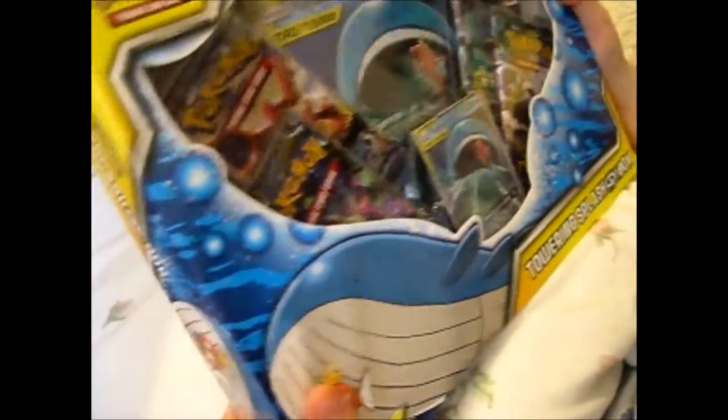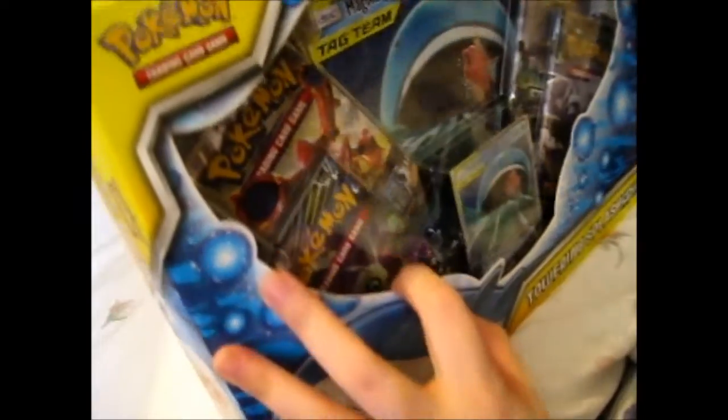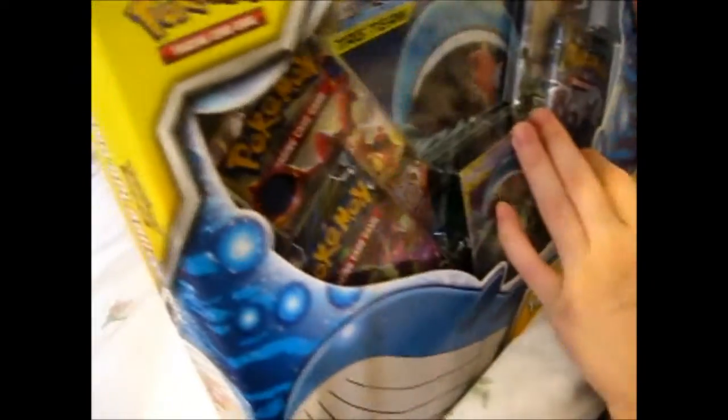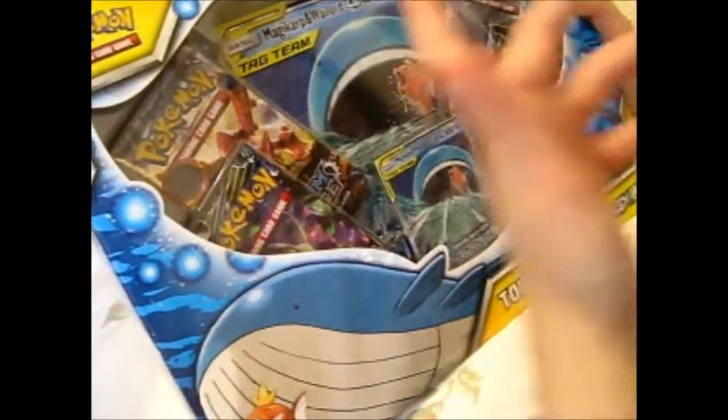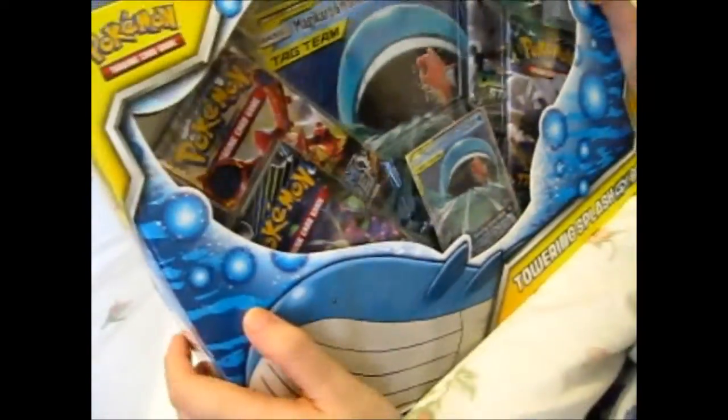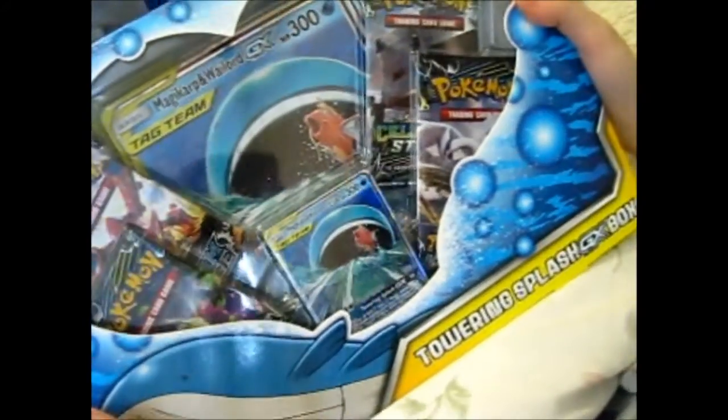Why does it have Steam Siege? I have no idea. It's got an Onix Head Lost Thunder, a Lugia Lost Thunder, a Stakataka, and a Fortress with Evil Eyes from Celestial Storm. So that's what's in it.